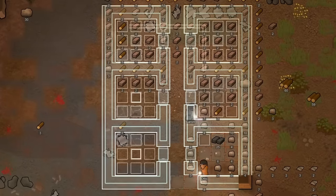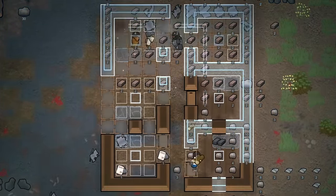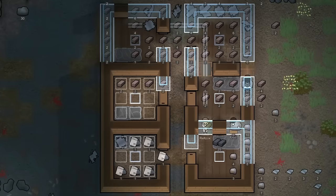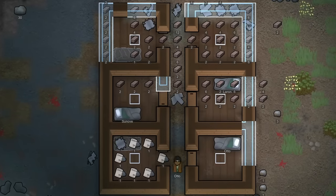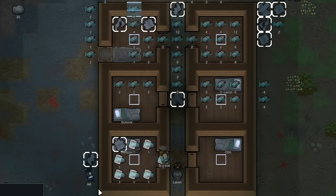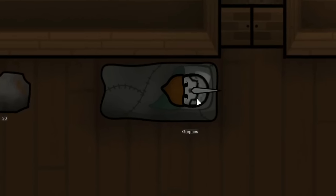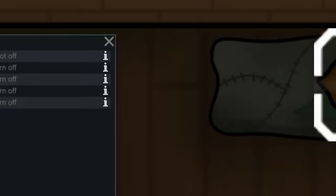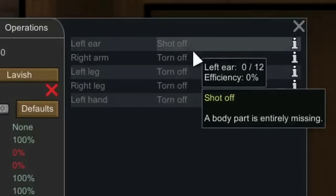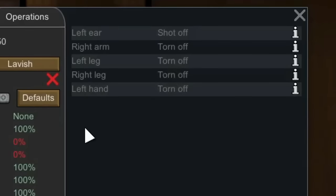Our next big construction project at the new base was going to be some residential areas, basically cabins all connected for our mercenaries. I don't like the fact that they're built out of wood, but the resource is just so abundant in the forest, I couldn't help myself. At one point I noticed our mercenary Grefus was still lying in their bedroll even though they should have been healed by now, so I took a look. Oh shit. Yeah, they're missing both arms, both legs, and their left ear. I suppose I wouldn't want to get out of bed either.